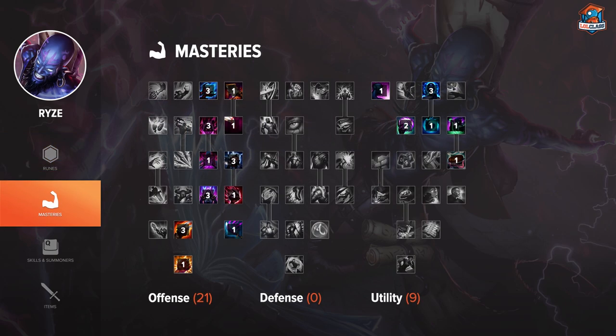For masteries, you can go for a 21-9 setup or you can experiment on your own. There are a lot of possibilities. Personally, lately I've been trying the setup where you go for around 13 or 14 points in offense and 14 points in defense, with just a few points in utility to get the flat mana. Really, you can play around a lot with his masteries — there are a lot of things that work with him, so it's up to experimentation.